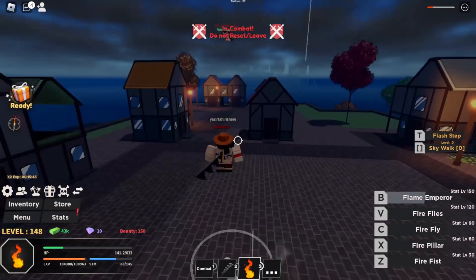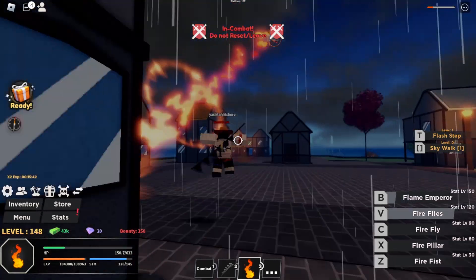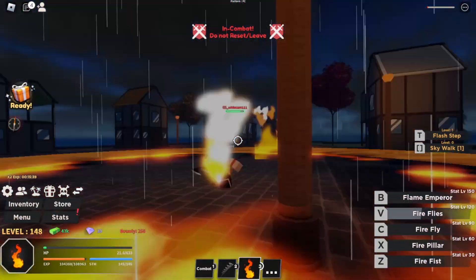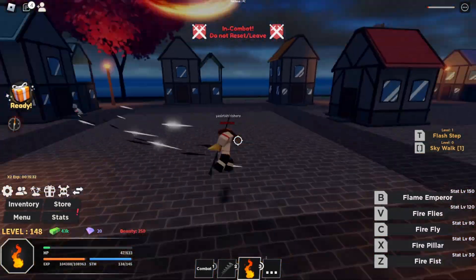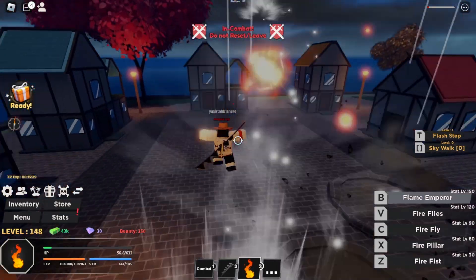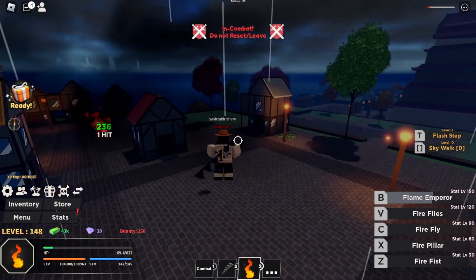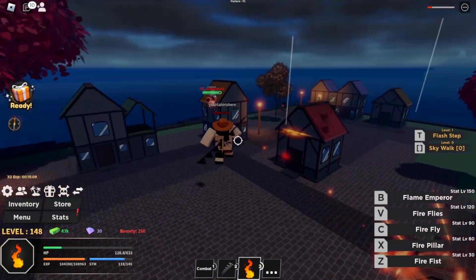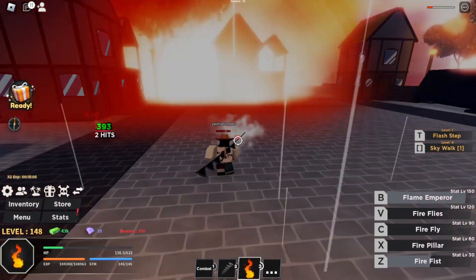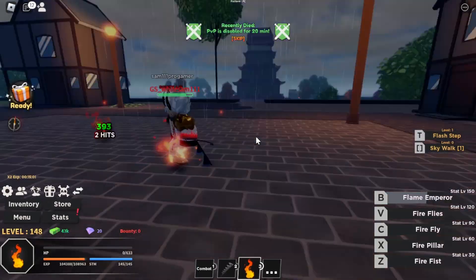I don't know what fruit he has. Does he have the same fruit as me? Honestly, he's just so good at dodging my moves. Wait, is that the Magma Fruit? I don't know any of the fruits in this game. That's a fire whip move — they don't have Leopard in this game, do they? I'm so confused. I definitely hit him with the Flame Emperor, but he has Skywalk. We're going in with my first move and then Flame Emperor — but my boy killed me. GGs to my boy.